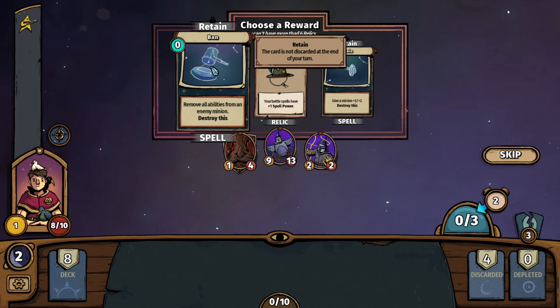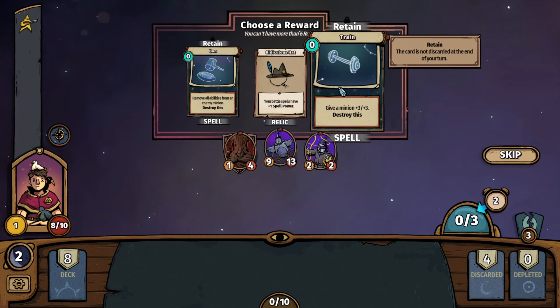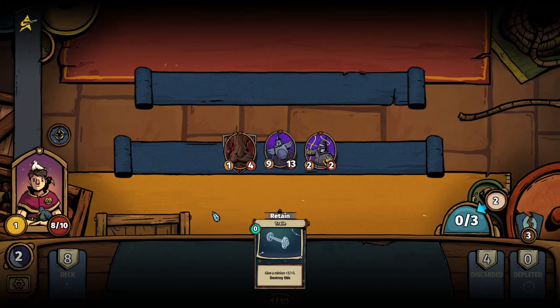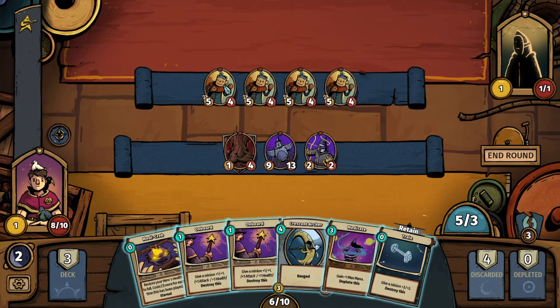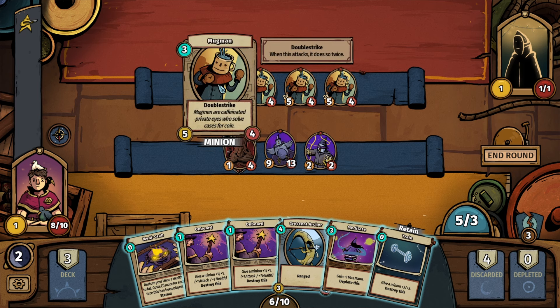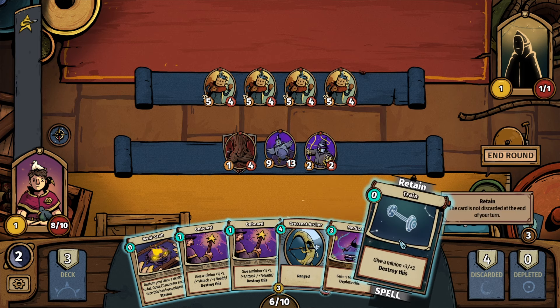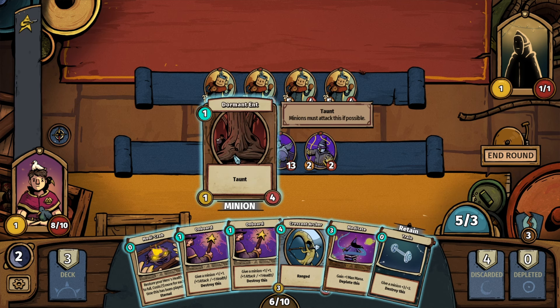We have Ban — remove all abilities from an enemy minion — and Train again. Let's go with Train and use it on the Ent because he has Taunt. These guys have double strike — when this attacks it does so twice, and there are four of them with a 5-4 kit. So let's figure this out. With Train, the Ent becomes a four by seven creature. These guys have four HP, so I think it's a no-brainer.